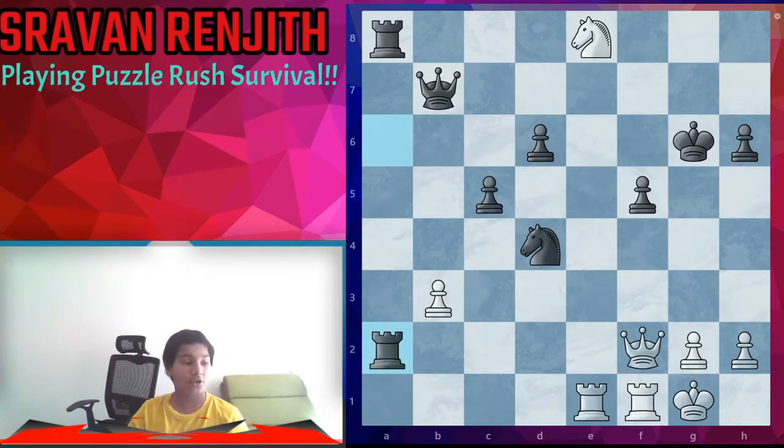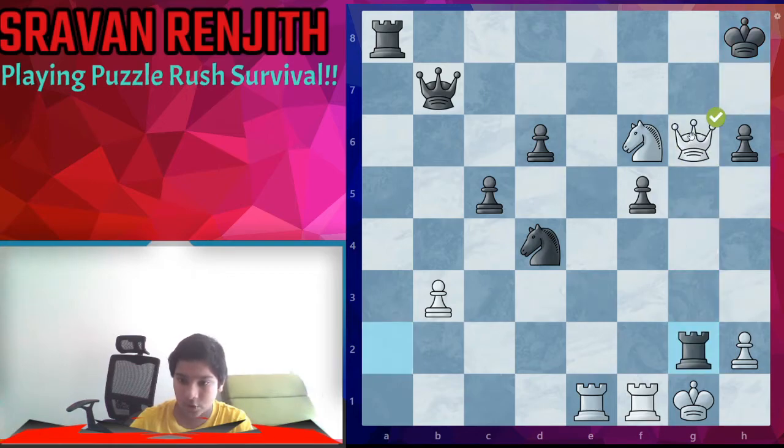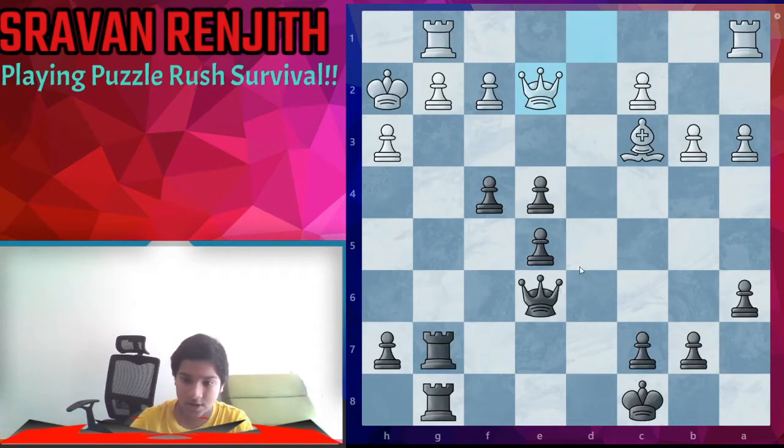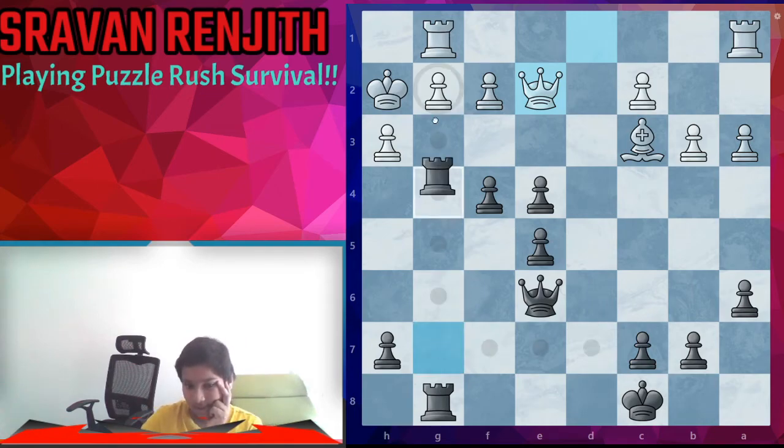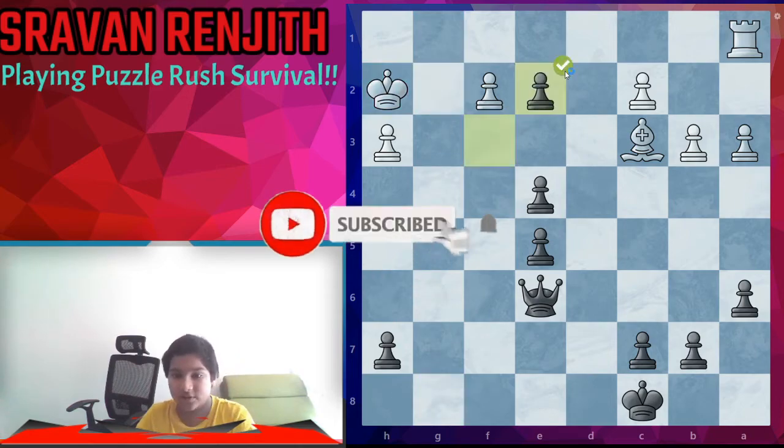So we're at 34 already — it gets harder gradually. Here queen g3 is possible, and now we can play queen g6. He takes and that's 35. Here we can simply play rook takes g2, rook takes g2, and f3 maybe into the queen.